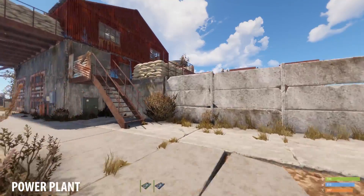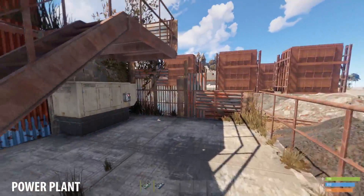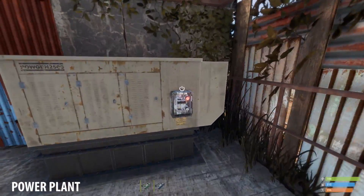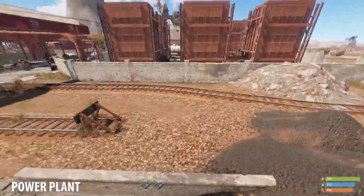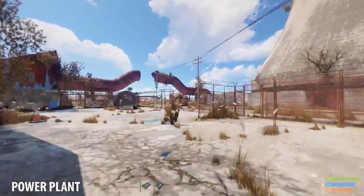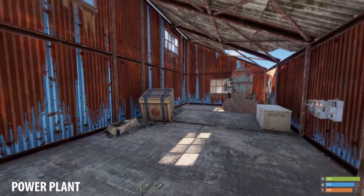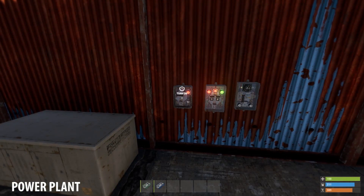Head to the building in the corner. Go up the stairs outside of the building and under the stairs leading to the top you will find a switch. Turn it on. Now jump off and run all the way through the power plant towards a small building with a slanted roof. Enter the building. Inside look to your right and activate both switches.